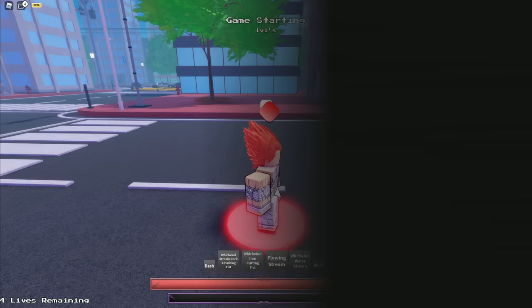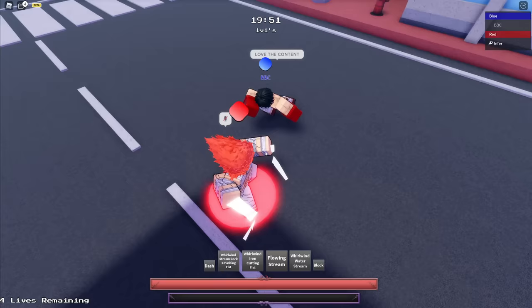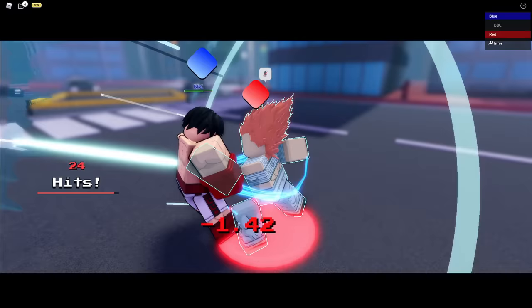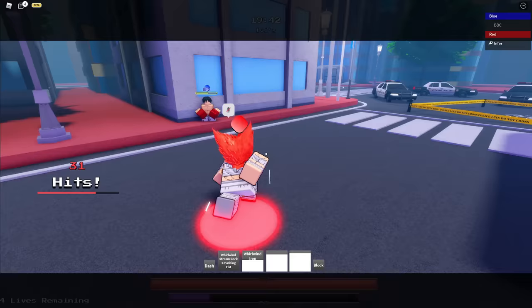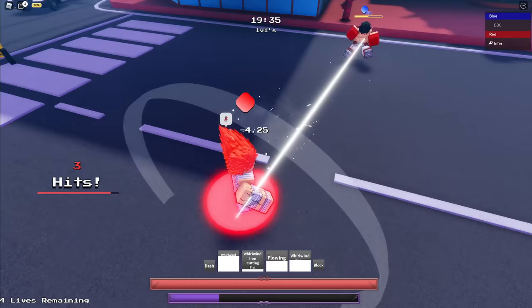Okay, we got the first match. Oh, an Ippo player — this character is in every match. Alright, using Flowing Stream — nice. Whirlwind Water Stream — nice. Counter. Okay, I could not land a counter. Oh yeah, they did rework Dashing — you can't run as easily with Dashing. Because people were running apparently. I was trying to land a Combo Extender but couldn't land it.